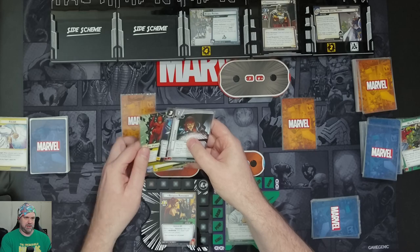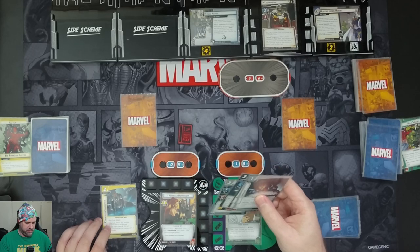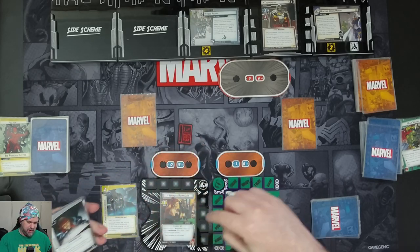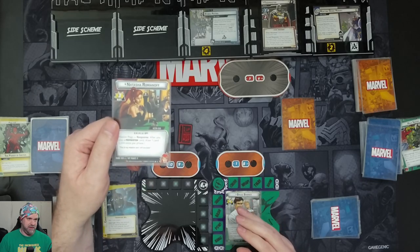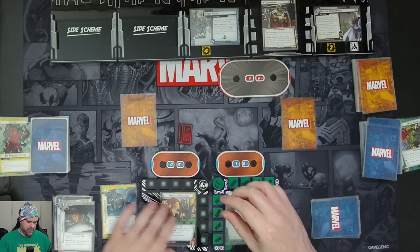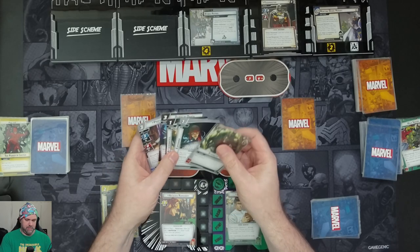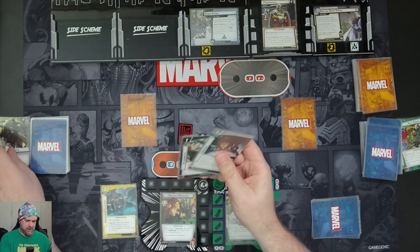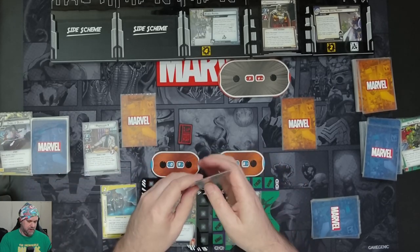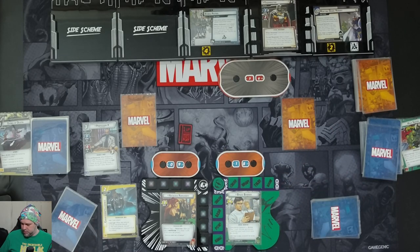For Natasha, we're going to use Power of Justice to put in Counterintelligence, which is a preparation and skill card. When any amount of threat would be placed on the main scheme, we can discard Counterintelligence to prevent that threat. Natasha has a response: after you play a preparation card, draw one card, limit once per phase. We draw Strength. We will use Strength and Dance of Death to put in Professor X. After Professor X ends play, we can confuse the villain, stun a minion — we will confuse the villain.